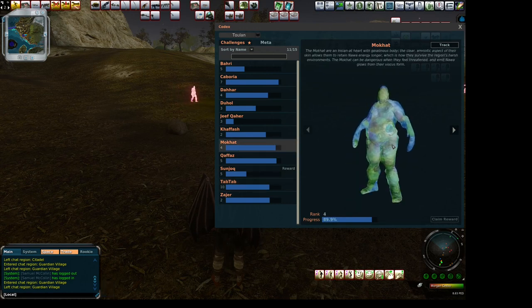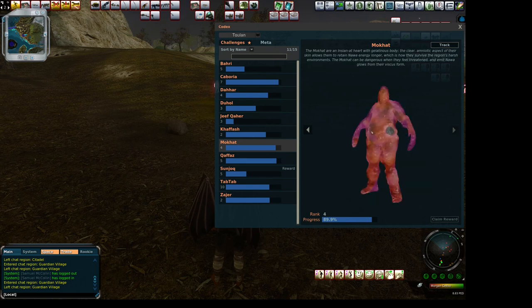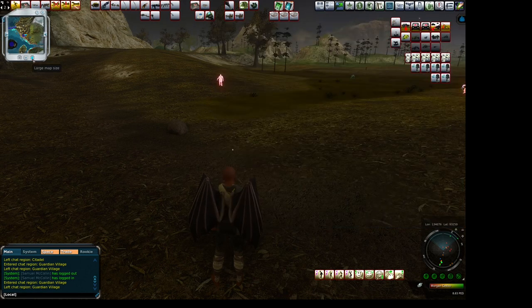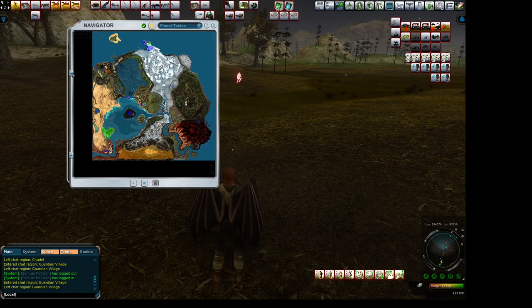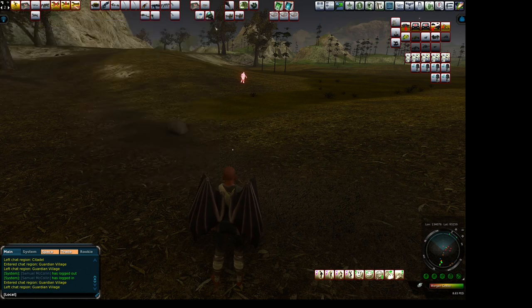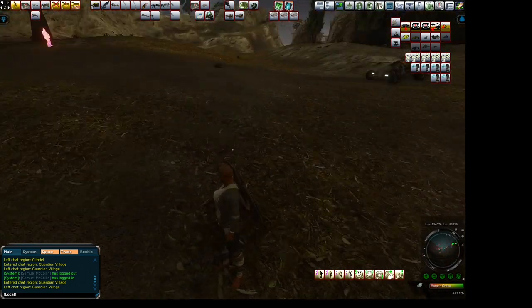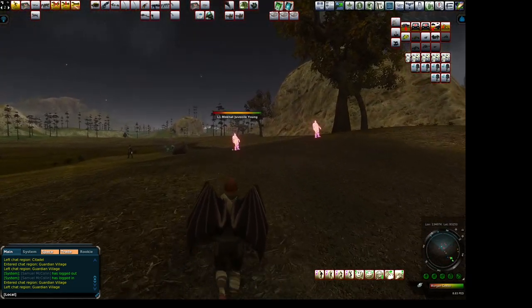I'm sure I'm not pronouncing it right, but Mock Hat — it is a jelly man, and these things don't spin so I can't whip it around for you. As the maturities increase, the colors increase. Over at the far west of the land area there's a teleporter that you'll want to get, and it's called the Jelly Zone. That's where you'll find the larger maturities of these. You can work your way up to them — these are the Mock Hats, and these are juveniles.